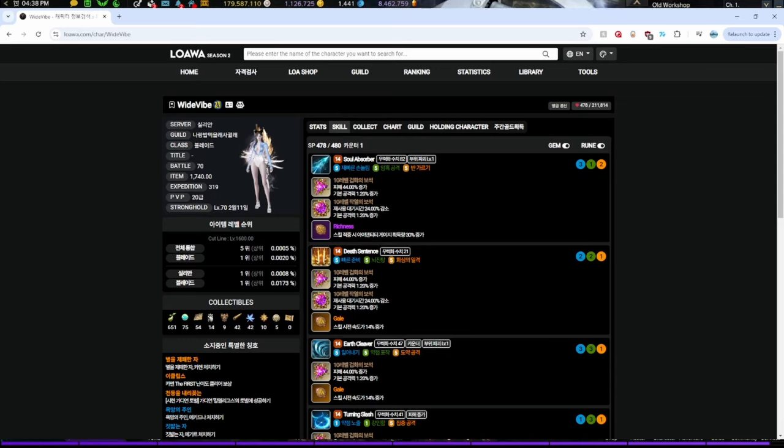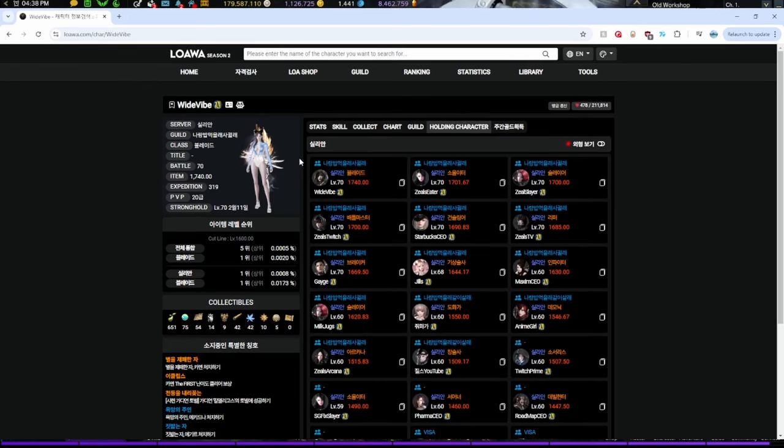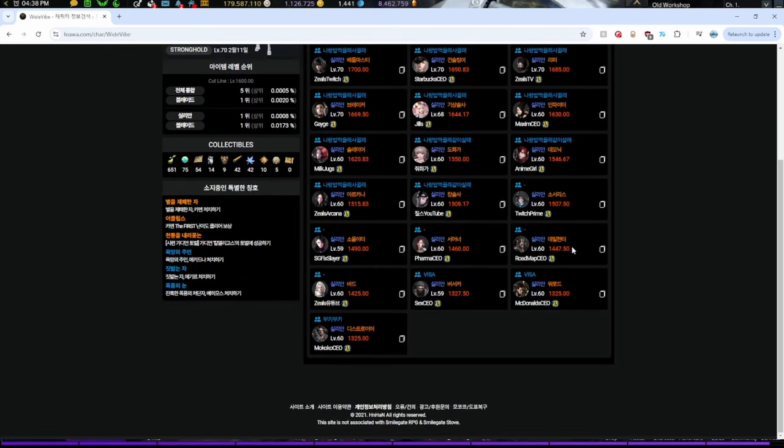Now for the cons. One major con that a lot of people are talking about is lack of privacy. If people can access detailed information about all your characters — this view shows every single character that Zeal's has — you might feel a little naked. Now, imagine a company having your social security number, your address, and some entry-level worker has access to it. Lost Ark info doesn't seem that bad anymore, right? But I get it — some players prefer to keep their builds and progressions private.